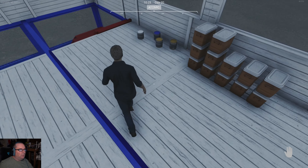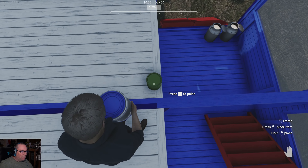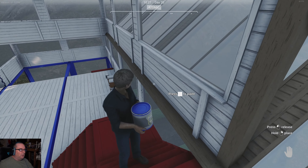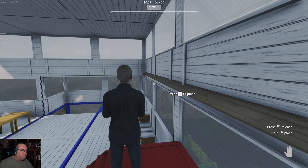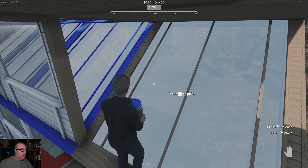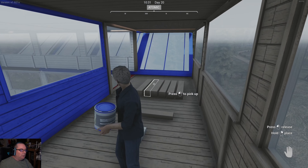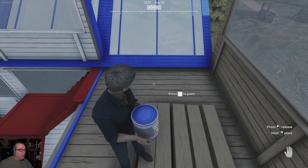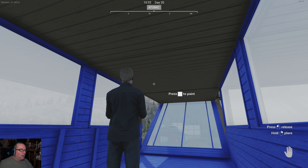Do I have any blue over here? I need some light blue. I can't tell if that's the dark blue or light blue — that's the light blue, I believe. I want to do this on the inside, right here — yeah, inside of this. Let's paint the inside light blue, paint this light blue and that light blue. Inside could be white. Paint the ceiling white.